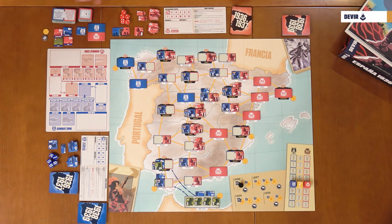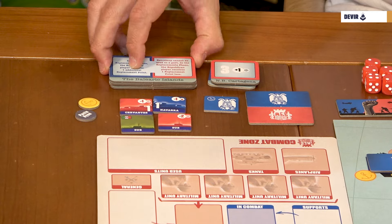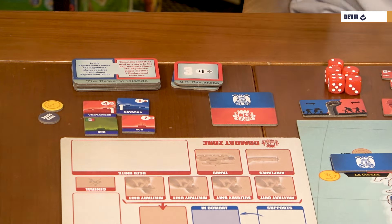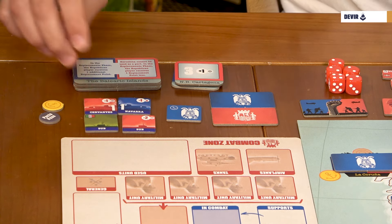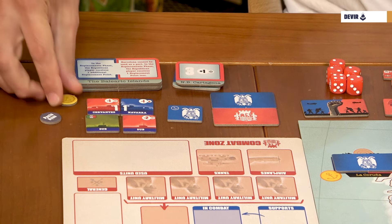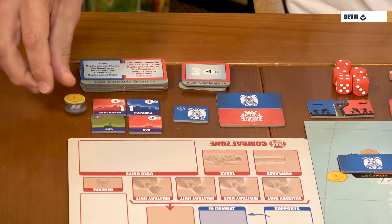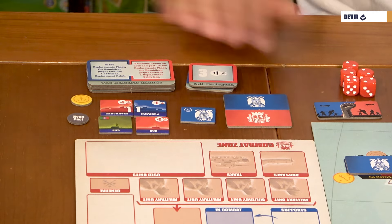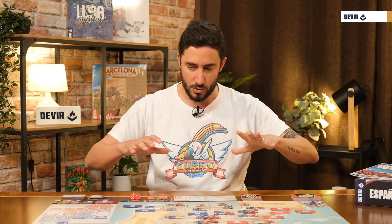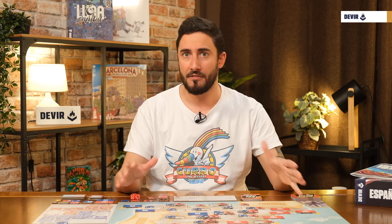There is also the Armada expansion with tiles for naval bases, tiles for the oceans that affect the game differently depending on who controls the sea, naval units like ships or submarines, some extra harbors you may add, and additional cards for the Armada. Those are all the elements you will find inside the box.